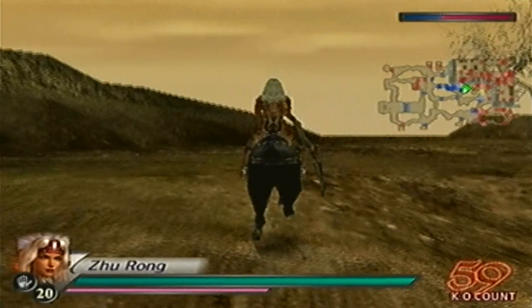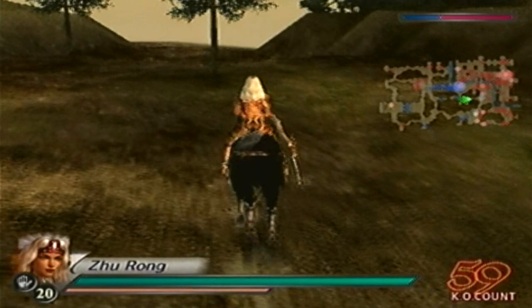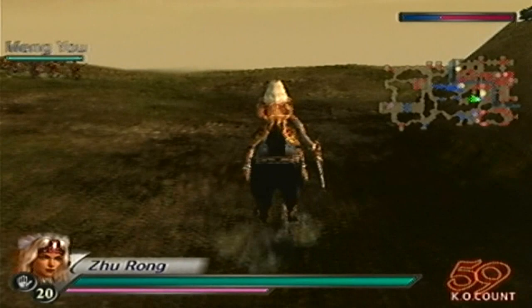Since Sima Zhao isn't actually there yet, we'll take care of the other troops for now — defeat Cao Zhen and Cao Xiu. Note there's a bit of a difference when it comes to officers and generals in this stage. Mostly generals in this stage — I don't know why I keep saying officers.